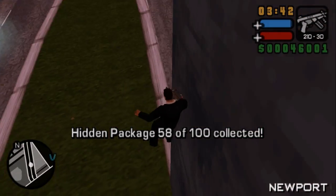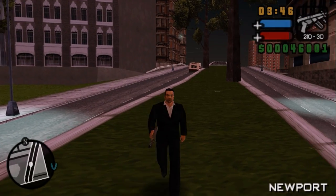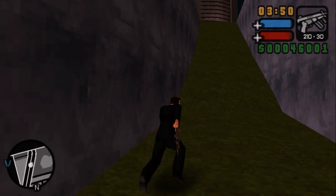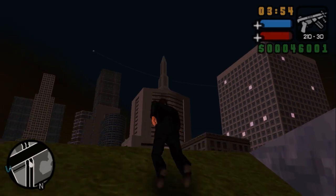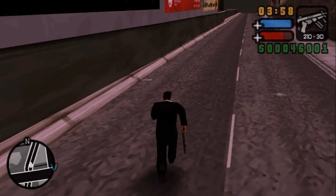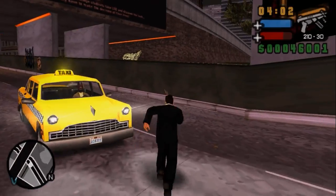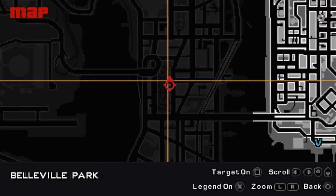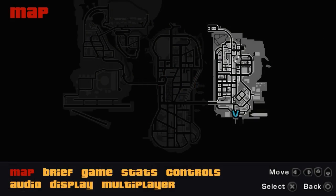What you gotta do is get a car on top of that ramp over there, go this way, get on top of the ramp, and precision-land exactly on that little walkway — on a PSP. Stupid placement. In Belleville Park over here is the next package. This one is a bit tricky — it's on the walkway right next to the bridge. And there I got it.